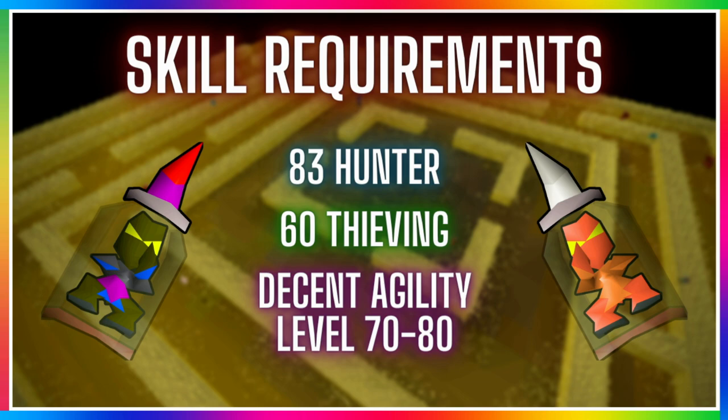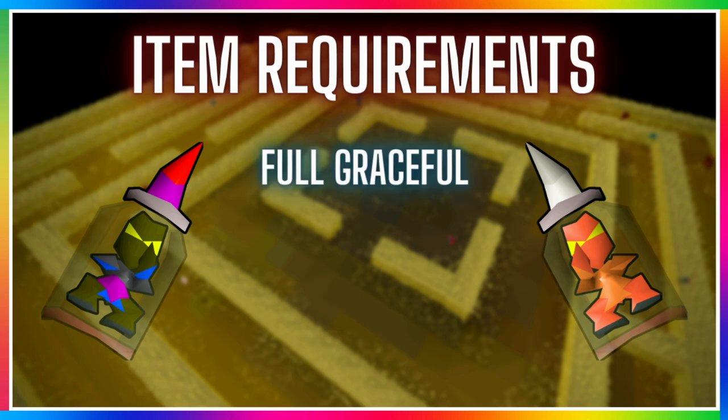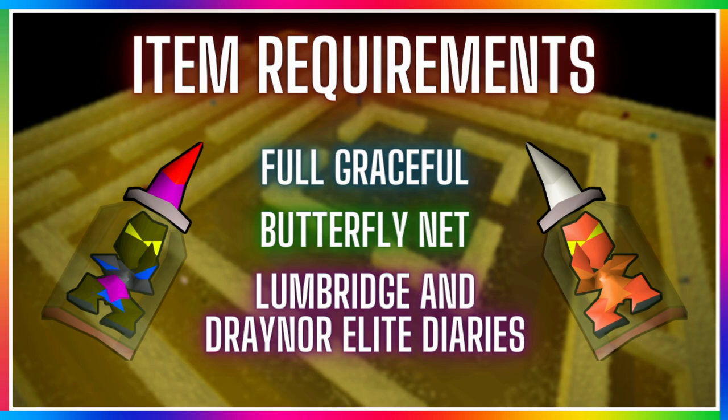Having a fairly high agility level will help as you'll be running around a lot. For items you will need weight-reducing clothing, so feel free to use graceful - I will definitely get that before doing this method. You'll also need one butterfly net or one magic butterfly net, which you can get from Puro-Puro and increases the chances of catching imps by an extra 8%. Completing the Lumbridge and Draynor diaries is optional but strongly recommended so you won't need the Draynor or lunar staff, saving an extra inventory slot for an implin jar and allowing you to use fairy rings without the staff.